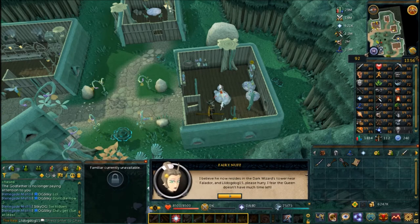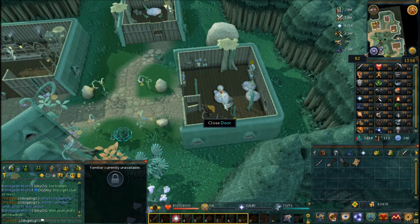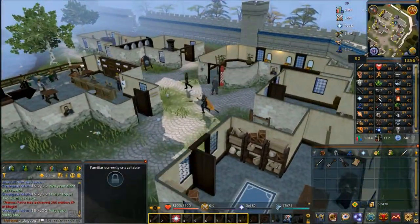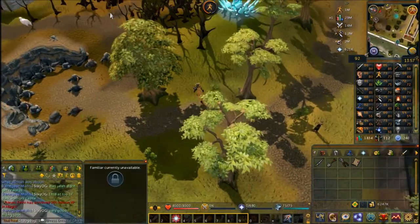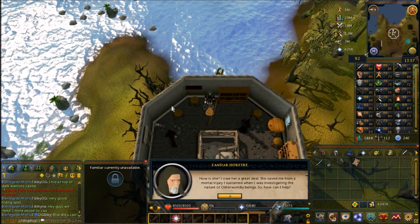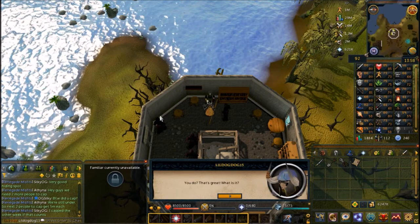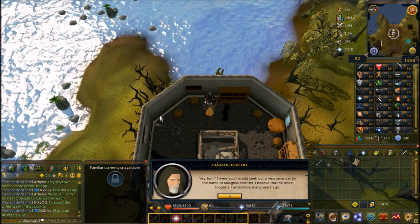The Dark Wizard's Tower is just west of Falador. From the Falador lodestone, head toward the west bank and over the low-level agility shortcut in the wall — you'll be right outside the tower. Climb all the way to the top and speak to the man with the air staff. Click through all the dialogue — he'll tell you that you need to speak to Malignius Mortifer to learn how to defeat a Tanglefoot, as he's the only one who has done it.